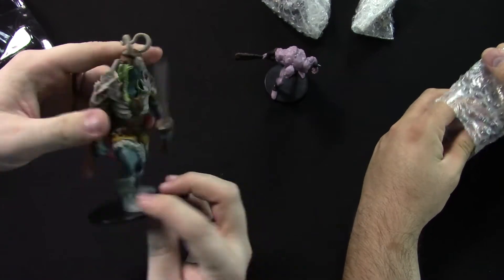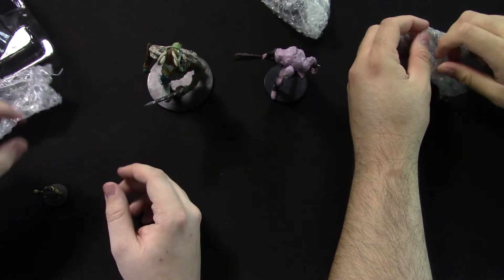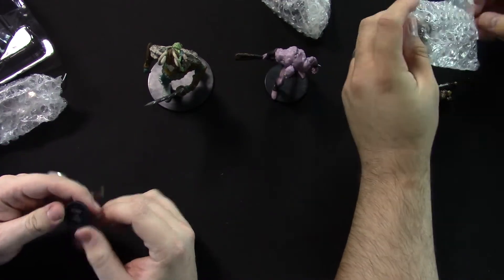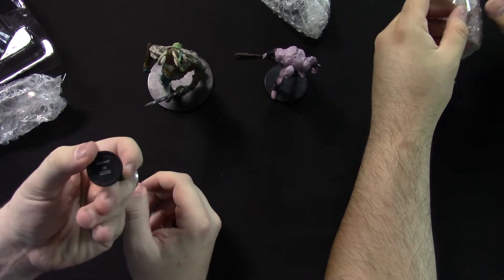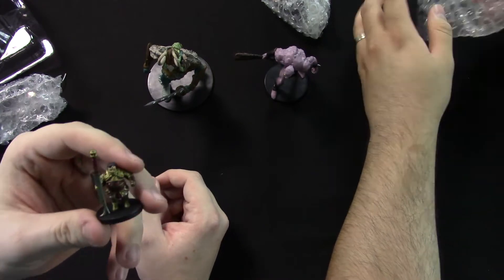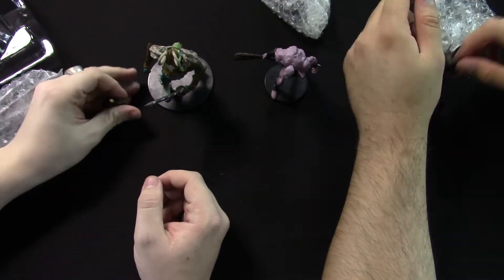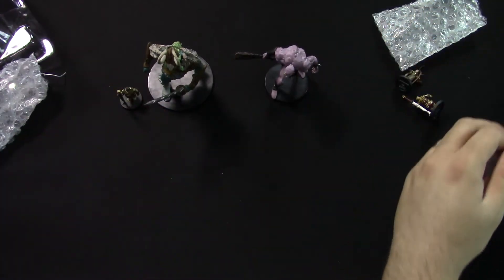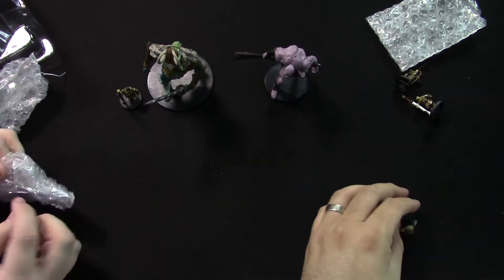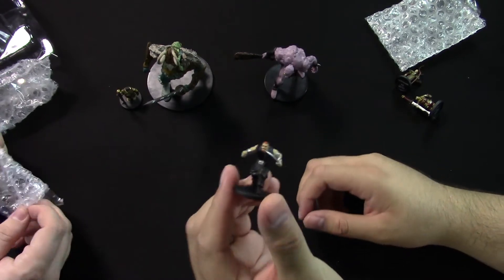I'm honestly surprised by the paint job on it — they're solid. So this is Krag Ungart, number seven out of 45. Looks like a dwarf, maybe — a giant-slaying dwarf — with a big old giant's knife and some cool golden armor. I've also got a bandit. I always need more bandits — they can suffice for anything really.